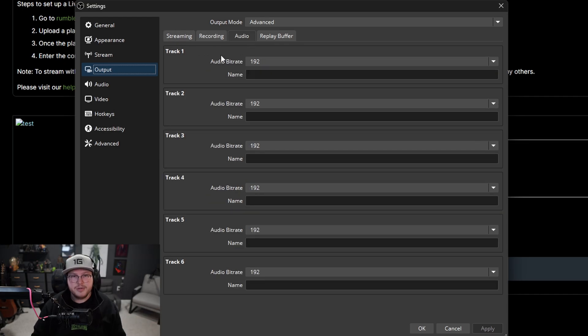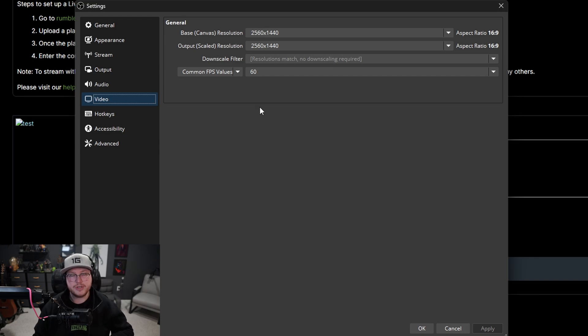Under the audio tab, I have all my audio bitrates at 192. I can't find trustworthy documentation about Rumble's recommended audio bitrate, so if you know this should be changed please let me know — but right now everything is great. Also, when live streaming, don't make OBS do more work than it needs to.